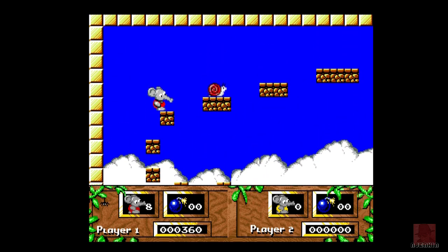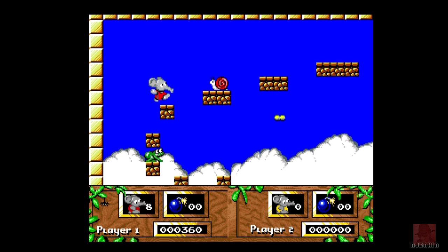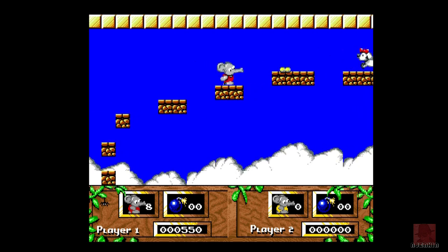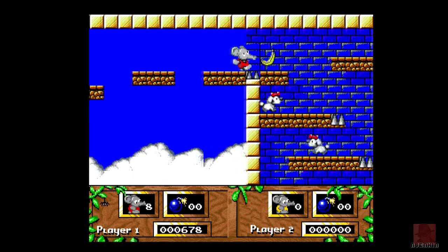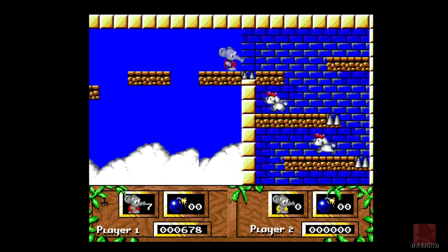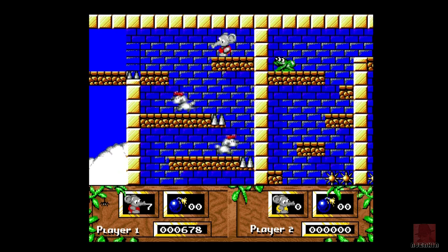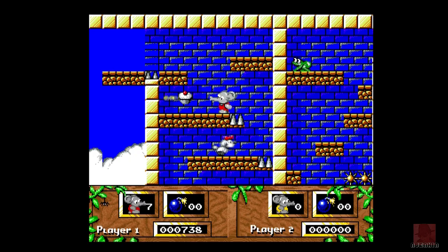Now on the ZX Spectrum it scrolled not brilliantly. This scrolls a bit better as you would expect, so it's not flip screen. You do have to watch out for the frogs on this one - they will aim straight for you. The level design seems identical to the ZX Spectrum with slightly better graphics, but it has to be said it isn't really pushing the Amiga a lot. It's for one to two players, but it looks like it's a bit underpowered compared to other Amiga games.